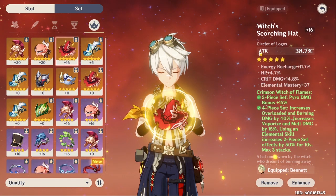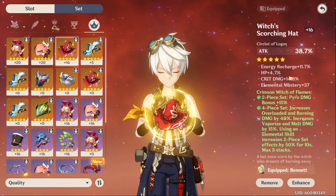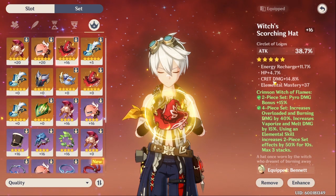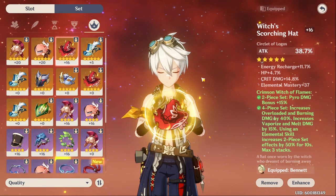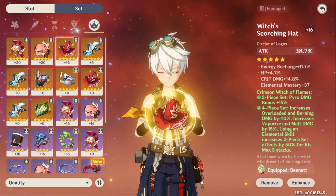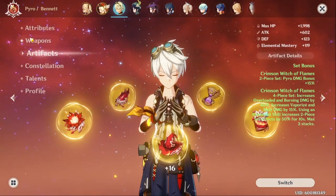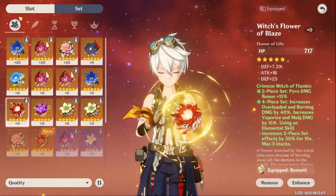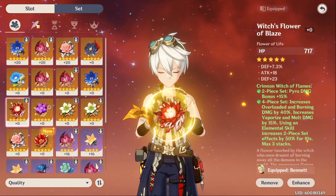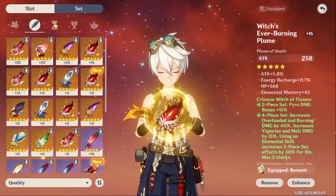This other piece doesn't have good substats, so that's why it's level zero — I'm not going to waste my time upgrading it. I'm still looking for Energy Recharge and Attack Percentage even though Attack Percentage is on the main stat. This last one is a good one: Attack Percentage 40%, Energy Recharge 12%. It doesn't have Attack Percentage in the substat, but it does have Crit Damage at 15%, which I think is good enough to substitute for Attack.